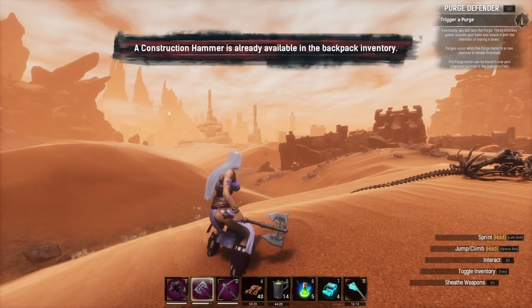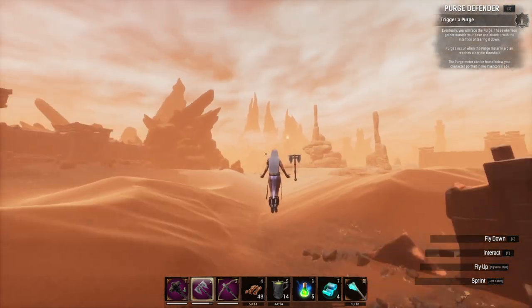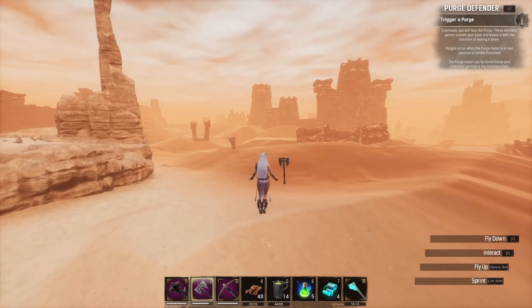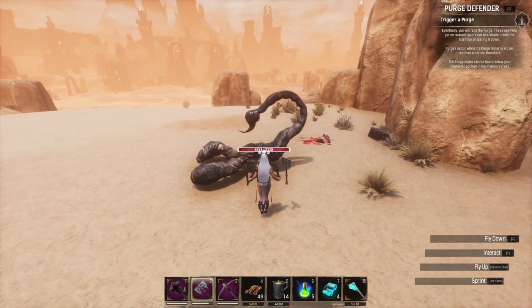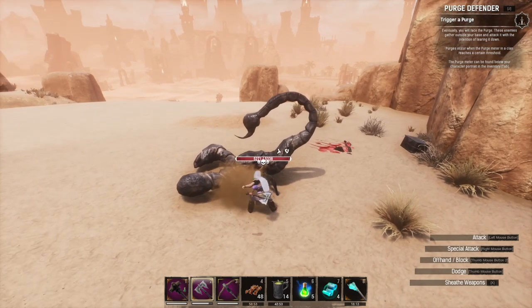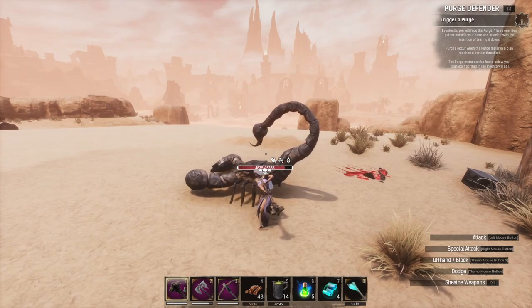If you're planning on farming him and you don't feel like fighting all the other different bosses and venturing deep into the unnamed city, just on the outskirts here you can kill a scorpion boss. If you have a shield, he's quite easy to block and then have a thrall kill him or a friend. Otherwise, just avoid his attacks — he goes down a little bit slower. Sunder does help and he can be poisoned and bled, which helps.